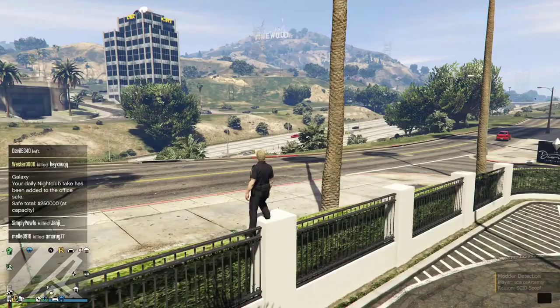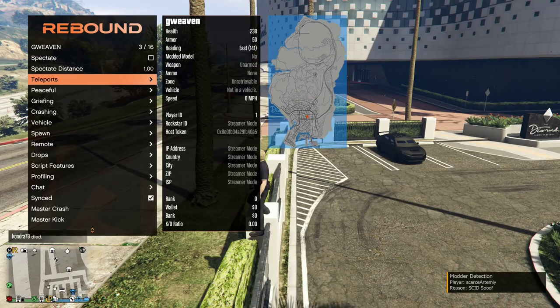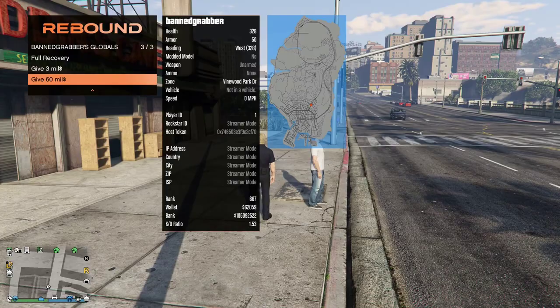If we go back onto the menu, I'm going to be testing it on my other account to see what actually happens. So I'm going over to my other account right now — I'm going to try and give myself 60 million. Global editing, recovery, give 60 million. Let's see if that works.